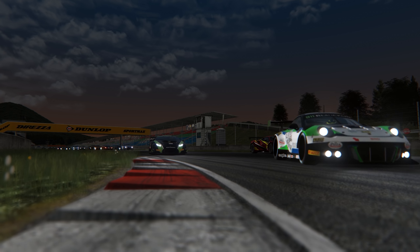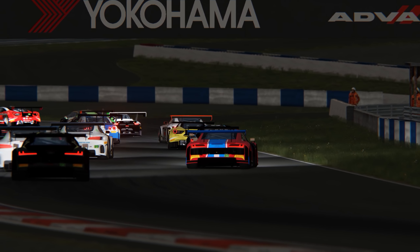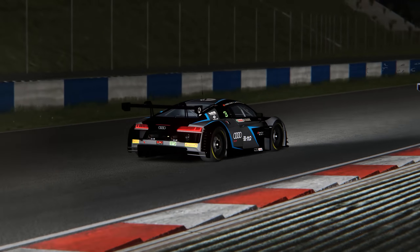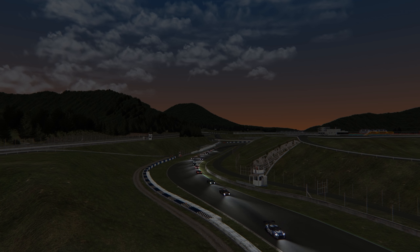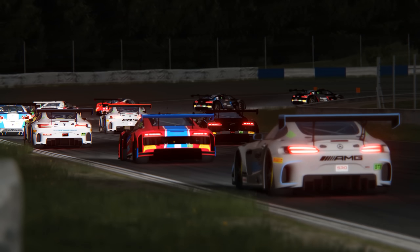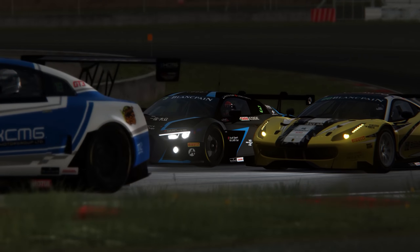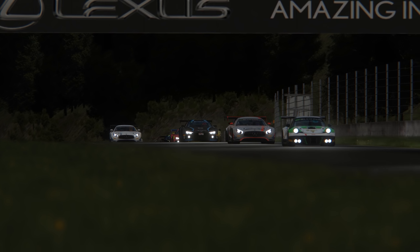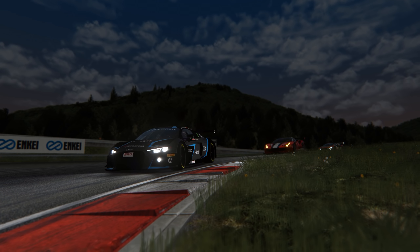Last, but by no means least, is the Okayama International Circuit. This is a race venue that captured my imagination as a young race fan in 1994, when it hosted the Pacific Grand Prix. I have vivid memories of Michael Schumacher lapping all of the field bar Gerhard Berger, but choosing to remain behind him for the final 20-odd laps of the race — such was his total dominance of the event. Okayama definitely doesn't fit the requirements of a modern F1 venue, but that just means it's remained relatively unspoilt. It's a varied and challenging track set in an idyllic location. The mod itself is a work of art and is, in my opinion, a must have for any Assetto Corsa fan.